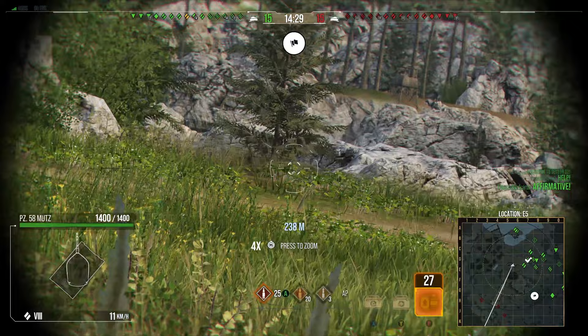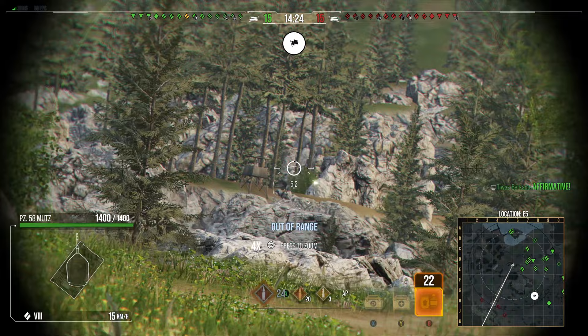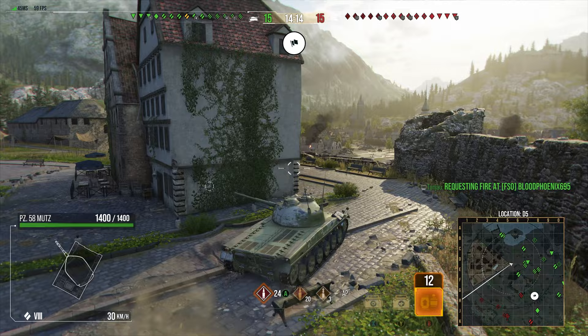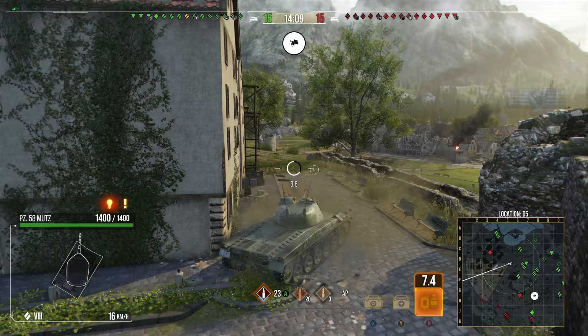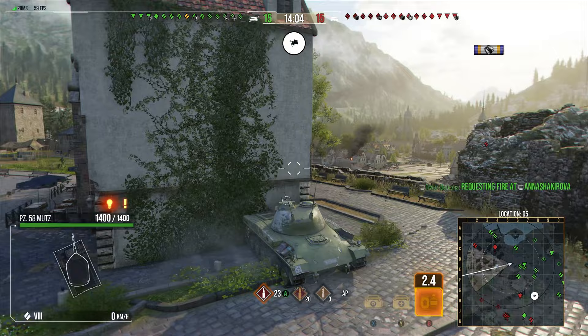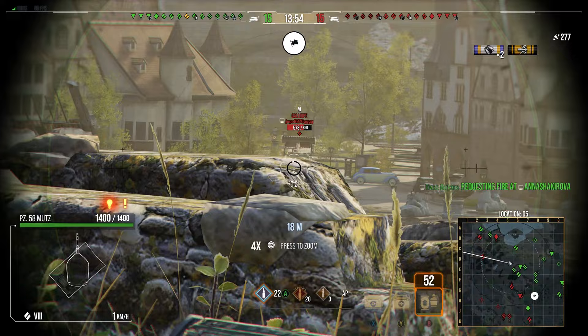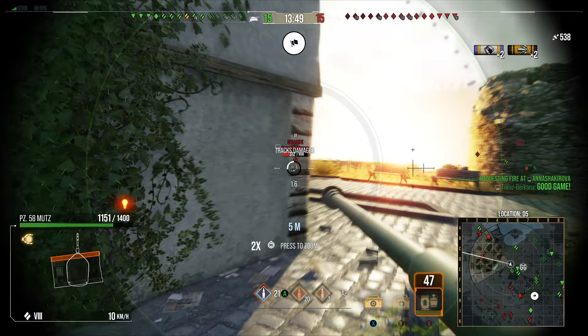The Panzer 58 Mutz is a pretty good medium tank. It doesn't have much armor but it has troll angles - what I'd call 'batcher armor' - where you're not the thickest but you randomly ricochet shots, which can be quite nice. It now has 280 alpha, which wasn't always the case; back in the day it had 240 alpha, and they buffed it up to 280 a while ago.